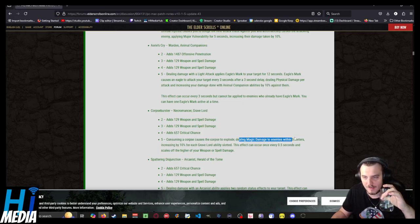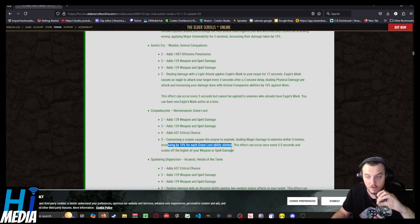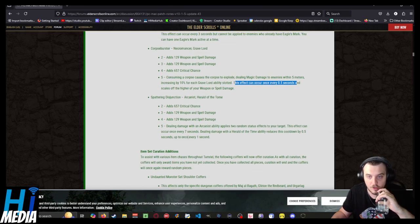Consuming causes it to explode, dealing magic damage within 5 meters, increasing by 5% for each Gravelord ability slotted, up to 10%. This effect can occur every half second and scales off the higher of your weapon or spell damage. And the Arcanist: dealing damage with an Arcanist ability applies two random status effects to your target — this can occur once every 7 seconds. Dealing damage with a Herald of the Tome ability reduces the cooldown by half a second, up to once every second.